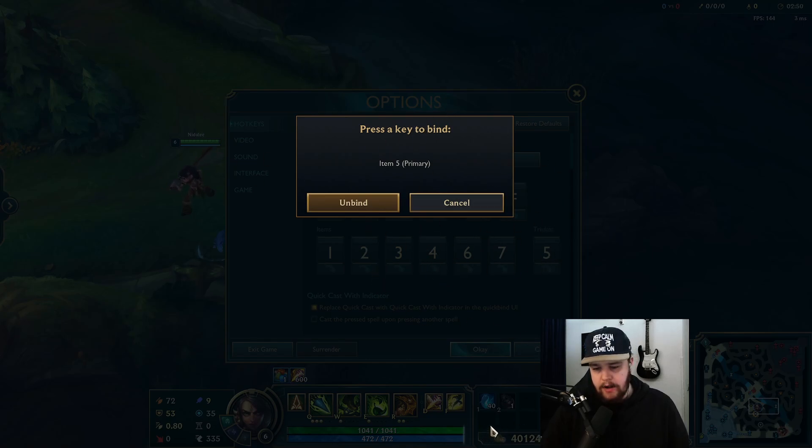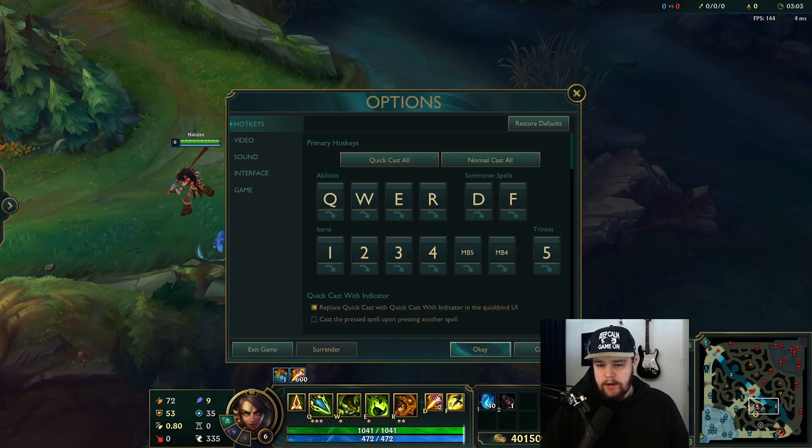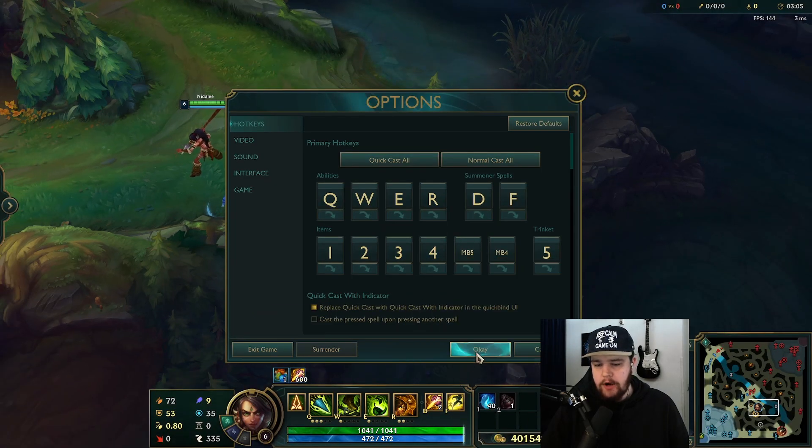I like this because I was used to using trinket on four, like wards and stuff like that. So I just put control wards on slot four. For slots six and seven, I use my mouse buttons for the last two slots, which allows me to easily use items without clicking anything else — just my thumb a little bit up and down.